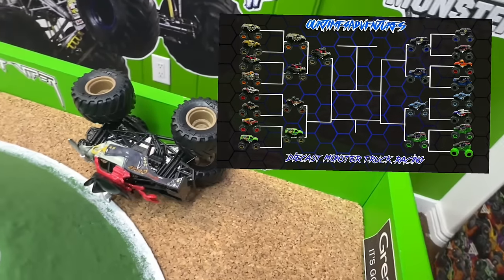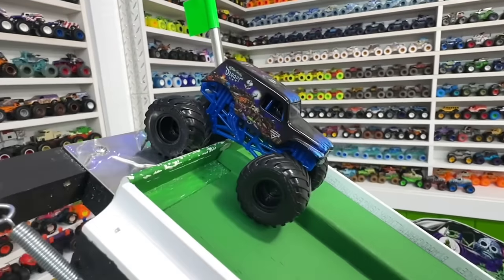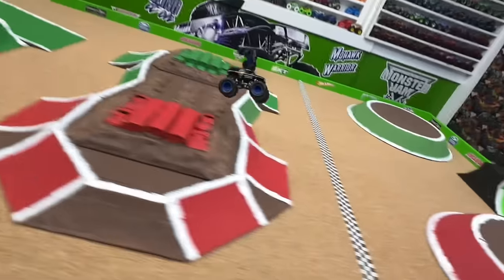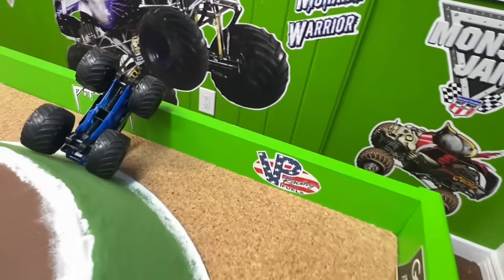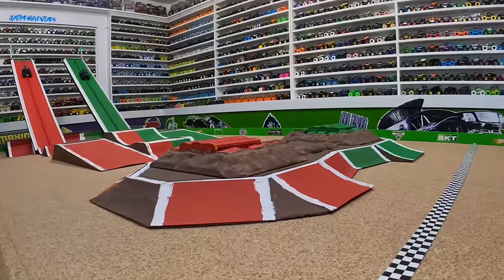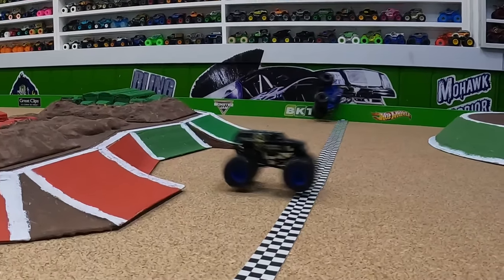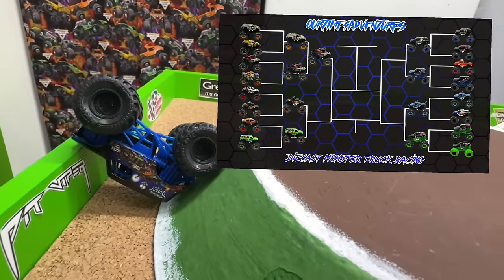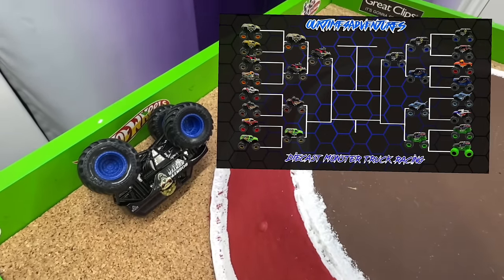Next: Bounty Hunter in the red lane taking on Son of a Digger in the green lane. Son of a Digger pulling away coming out of the gate with a huge hole shot, down into that first jump — but look at that air from Bounty Hunter catching up on the back obstacle! Way too close to call at the line. Watching again: Son of a Digger about a two-truck lead coming down the ramp, but Bounty Hunter has a huge jump catching up, and at the line it is Bounty Hunter by about a half a wheel. What a photo finish — Bounty Hunter takes the win by a tire, moving into the semi-final round!